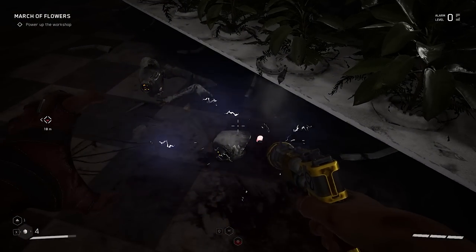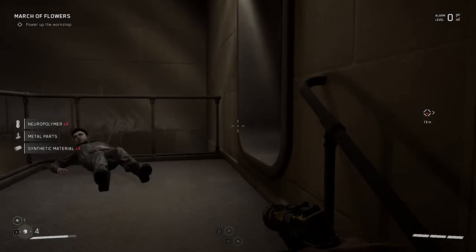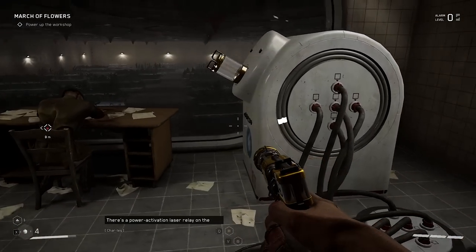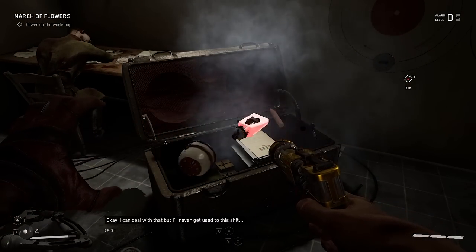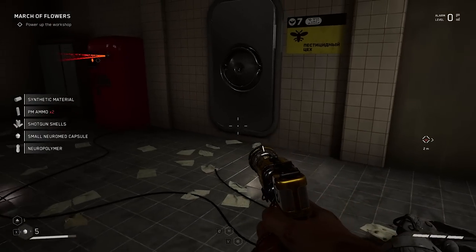Something happened — did I get zapped? I have a feeling this whole place is going to erupt. Nothing but dead bodies. There's a power activation laser relay on the wall — I can deal with that. I'll never get used to this. So there are a lot of puzzles in this game, and they're odd. Here's a version of that refrigerator. Authorization: Major Nichaev, codename P3 — access granted.